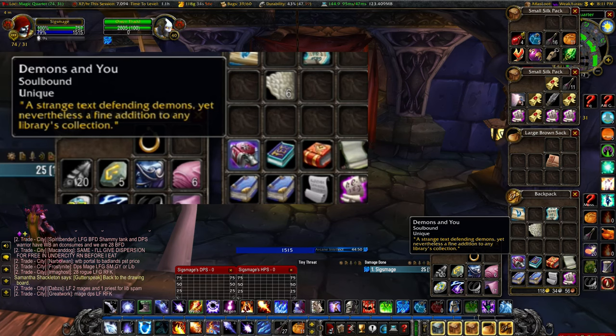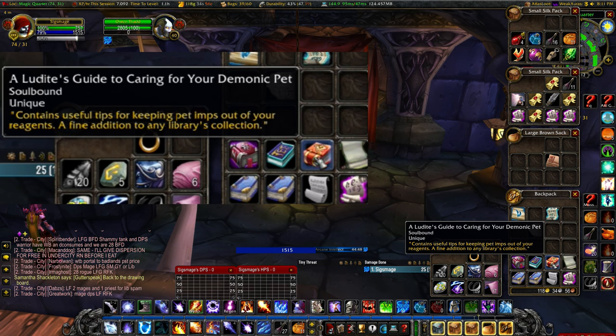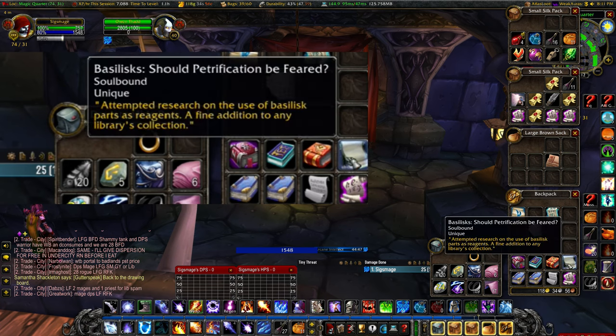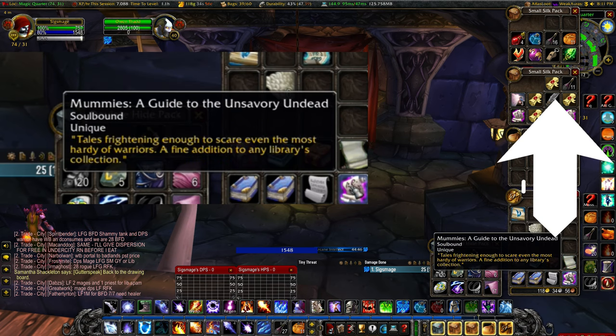In order to obtain this rune, you will need to acquire 20 unique books that are scattered across Azeroth and turn them into Owen Thad in the Undercity. There are 13 books available from Phase 1 that you will need to acquire either before or after following this guide. I do have a video on that as well, which I will link in the description, as well as linking a pop-up that should appear here right now.